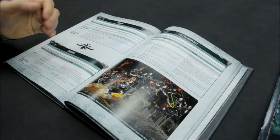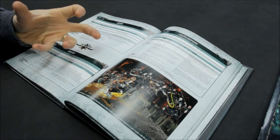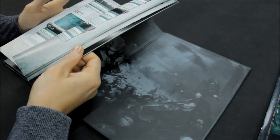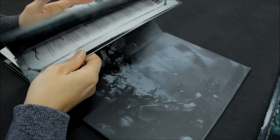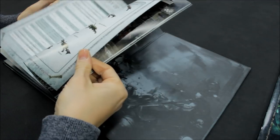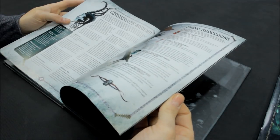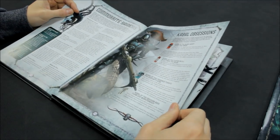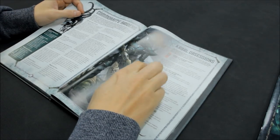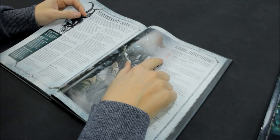Double battalion is the direction I've gone for - one battalion is going to be a Kabal with warriors and the vehicles, the other one is going to be the Wych Cult battalion. That grants a nice healthy amount of command points to start off with. I'd recommend doing that for any army - make sure you get a decent amount of command points if you can.